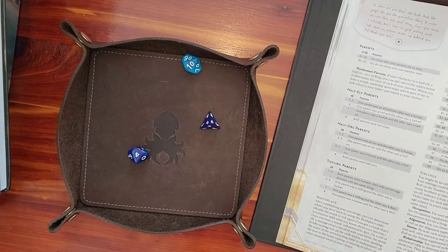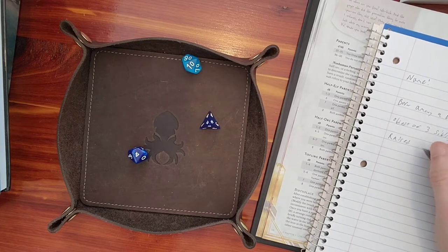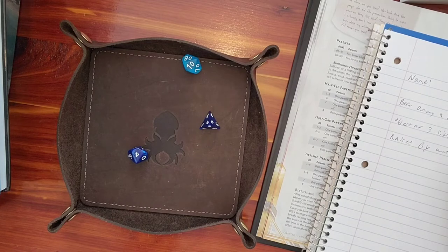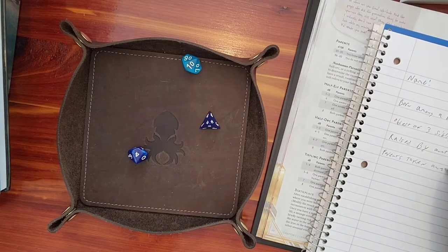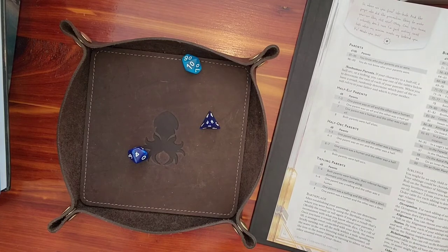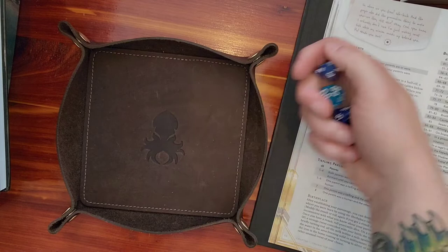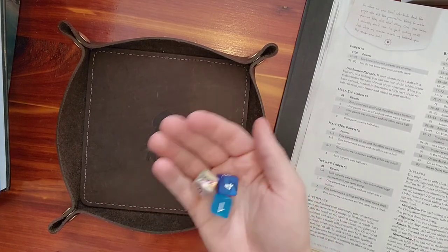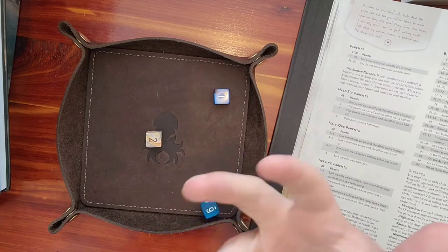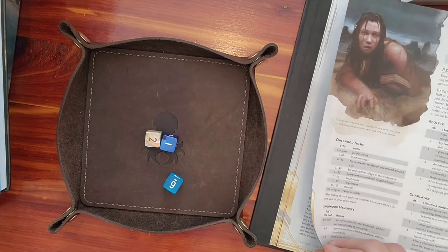There's a chart for the fate of my parents — rolled a 2: they were imprisoned, enslaved, or otherwise taken away. So I was raised by my aunt and uncle and my parents were taken away. That already gives me a little hook to go try to find them, or maybe that's the reason I was born around other people. Rolling 3d6 for family wealth: rolled a 9, so that's modest — just average, not more poor or wealthy than anybody else.